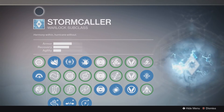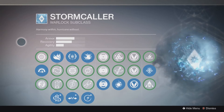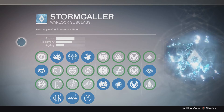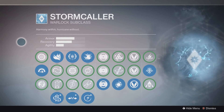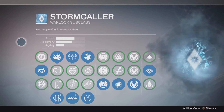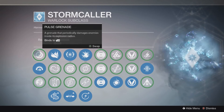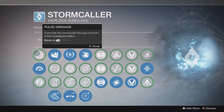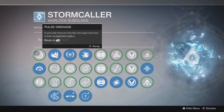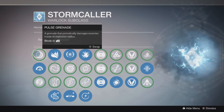The Stormcaller is an extremely powerful class. I really don't like using Voidwalker because the ability is kind of a one-shot. My favorite subclass is still the Sunsinger because you can activate it, throw grenades, and scorch your melee attack. The Stormcaller is a good mix between the two — it has an extremely powerful effect and can be used more than once. It is just absolutely devastating. I think it is the most powerful subclass right now. I've destroyed an entire team of six people in about three seconds with this ability.